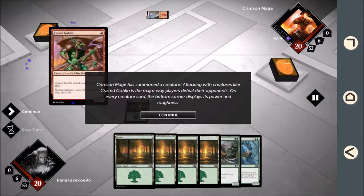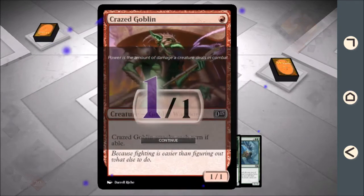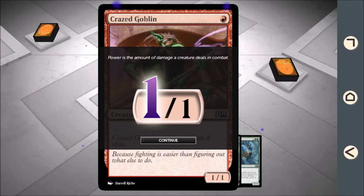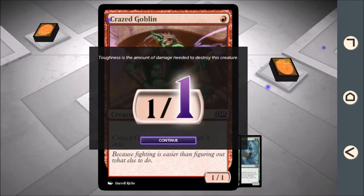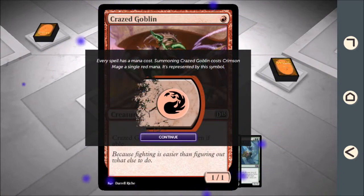On every creature card, the bottom corner displays its power and toughness. Power is the amount of damage a creature deals in combat. Toughness is the amount of damage needed to destroy this creature. Every spell has a mana cost. To summon Crazed Goblin, it costs Crimson Mage a single red mana, represented by this symbol.